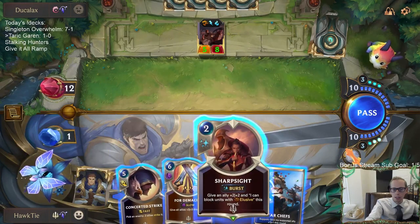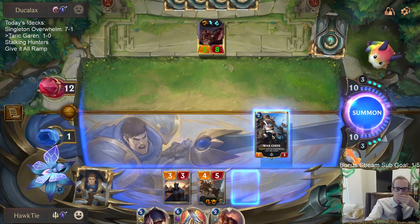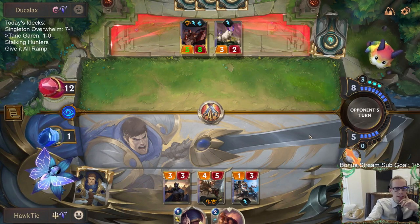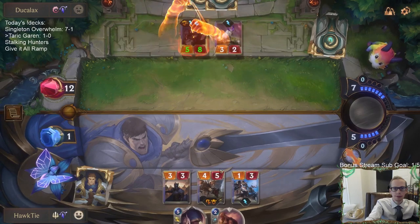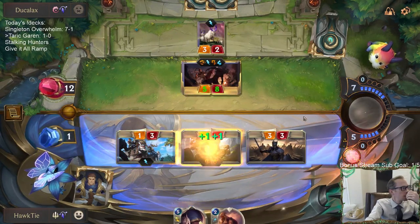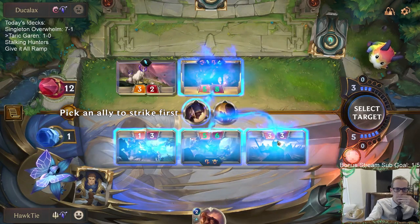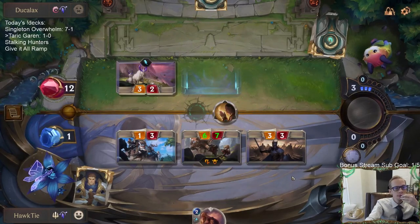I have four Demacia units, Concerted Strike, and either Sharp Sight or War Chefs. I don't think I'll need Sharp Sight. I'll go this route — this could bait a Deny out of their hand. I got the Deny out of their hand. We march! Got him — that worked out great.